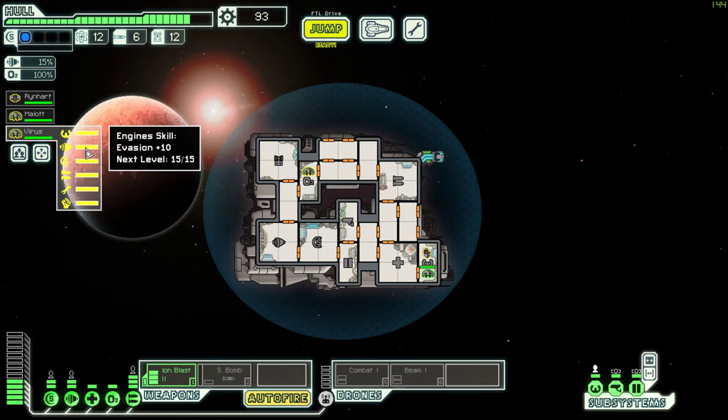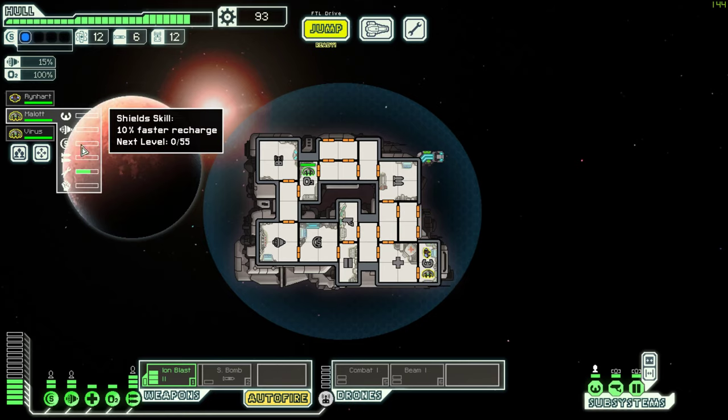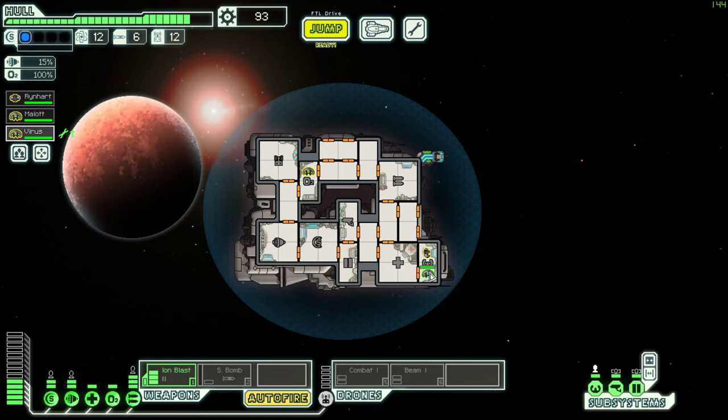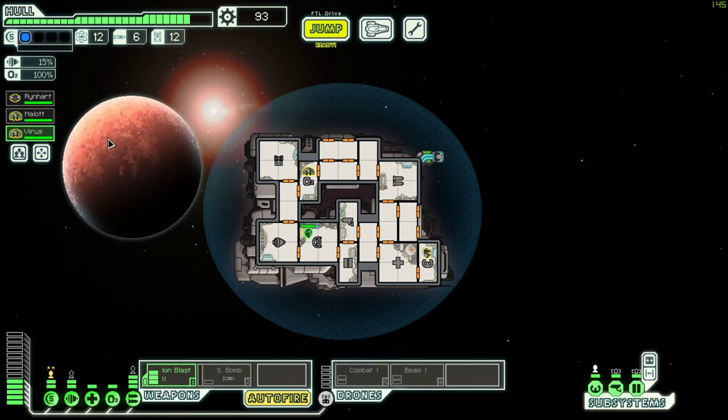Evasion plus 10, engine skills, evasion plus 10, 30% faster recharge. We already have a guy learning to be a good pilot. Kind of want to put you in the shield room to keep those shields up. Wow, I've never seen someone like this - 20% faster charge for weapons, he does good crew damage, he's a good repair guy. I can duplicate him - alright, everybody save the current position, that's where you live now.